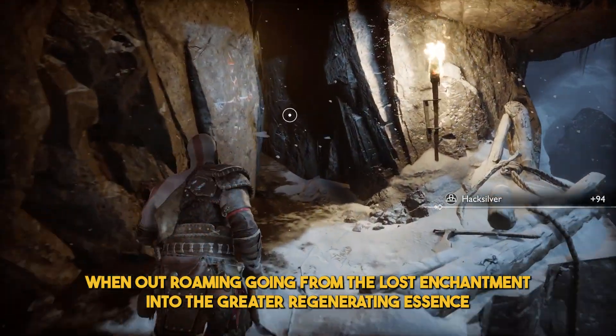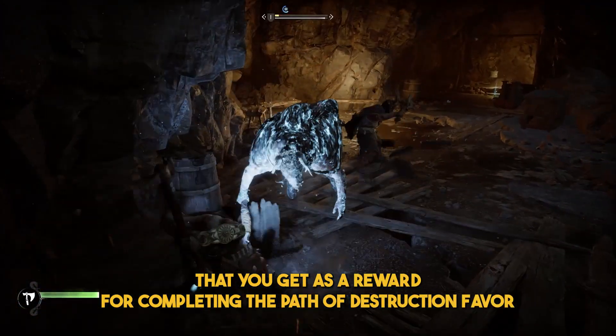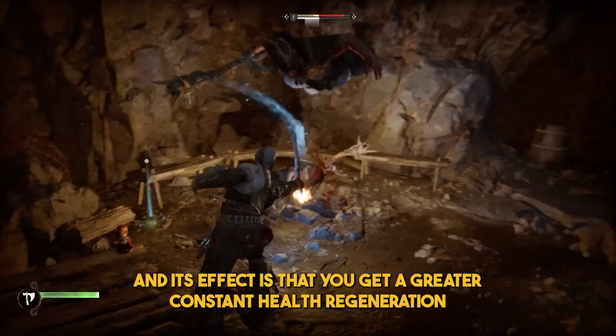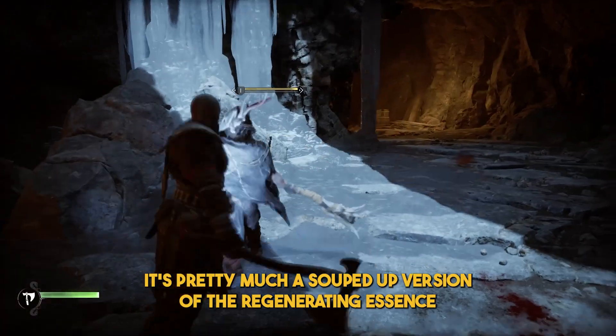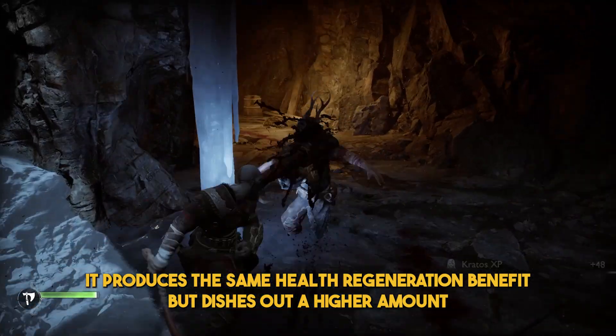Next is the Greater Regenerating Essence, obtained as a reward for completing the Path of Destruction Favor. Its effect is greater constant health regeneration — essentially a souped-up version of the Regenerating Essence that provides the same benefit but dishes out a higher amount.